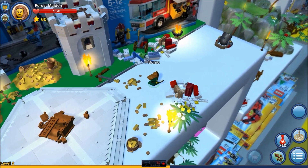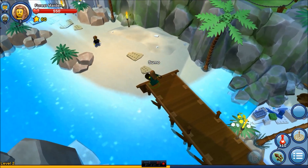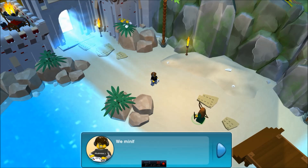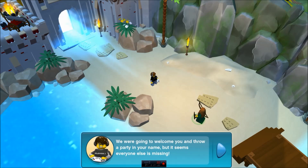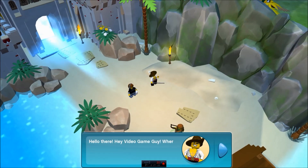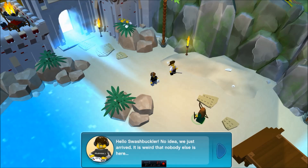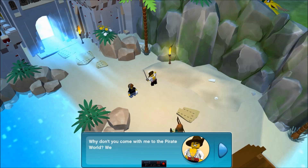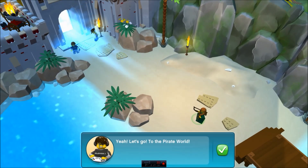I'm going to check this one out. She looks cool. Are you a friend? You look like a friend. I have been waiting for you. Well, that's slightly creepy, stranger. We minifigures meet every day to celebrate our friendship. We were going to welcome you and throw a party in your name, but it seems everyone else is missing. How are they going to go missing right before my party? Video game guy, where is everybody else? Hello, Swashbuckler. No idea. We just arrived. It is weird that nobody else is here. That is certainly strange. Sounds like an opportunity for adventure. Why don't you come with me to the pirate world? We can look for our minifigure friends there. Heck, yes. I'm all about the pirates. Let's go to the pirate world.